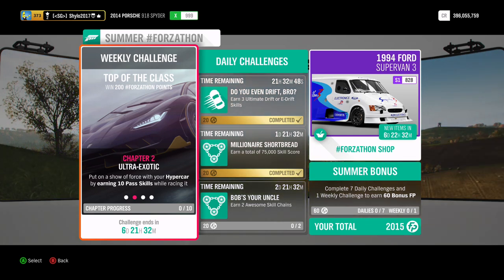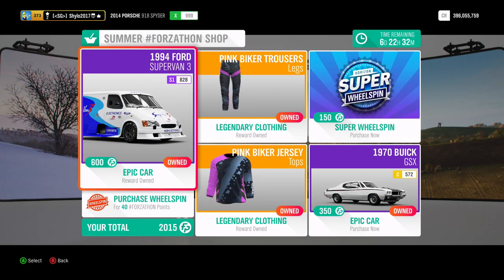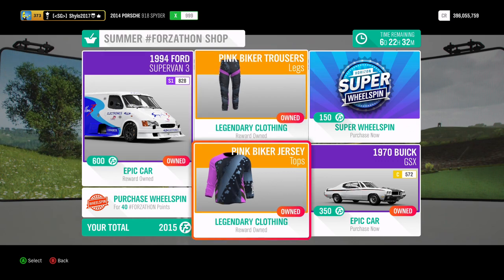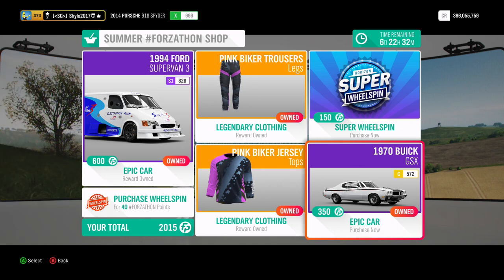I'll just quickly show the Forza-thon shop, the backstage vote, and the Super 7 prize thing for this week before we get started. The Forza-thon shop has the 1994 Ford Super — I quite recommend that car, I have an S2 tune for it and it's quite nice. There's some other stuff here and the Buick GSX, which I can't really tell you whether to buy because I don't know the car well enough.